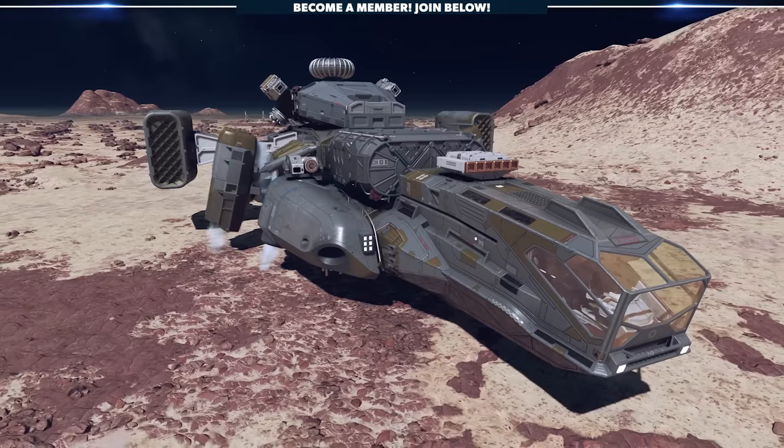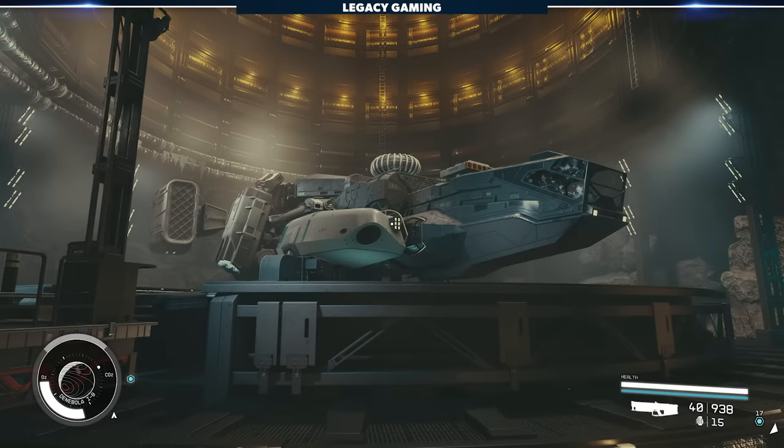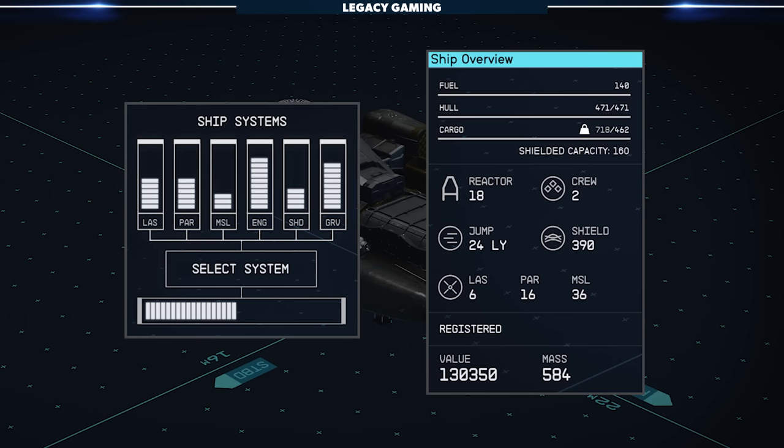I have to start with one of the best early game ships you can get in Starfield, the Razorleaf. This is awarded at the end of the Mantis questline. It's easily one of the best ships in the early game with decent all-around stats and a small shielded cargo bay to boot, perfect for storing some contraband.